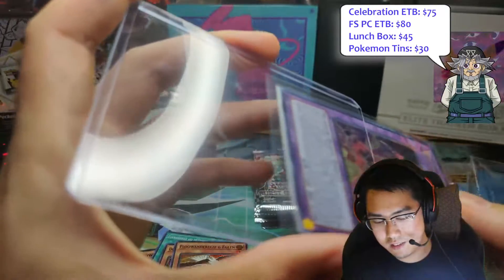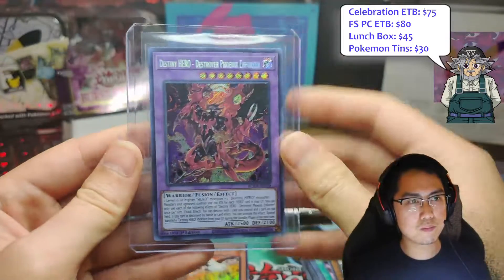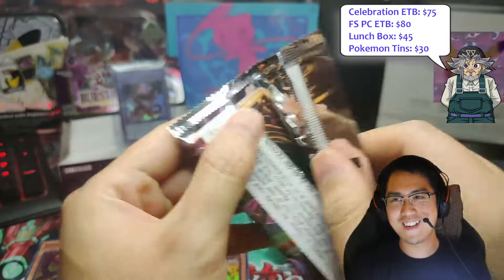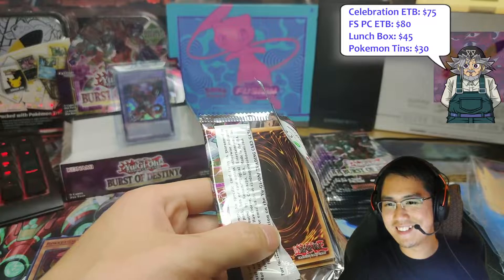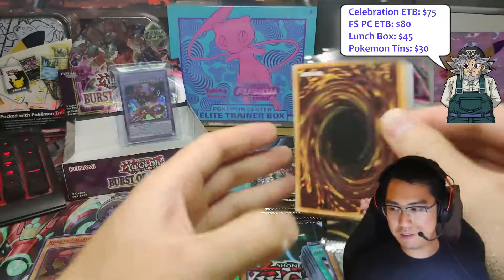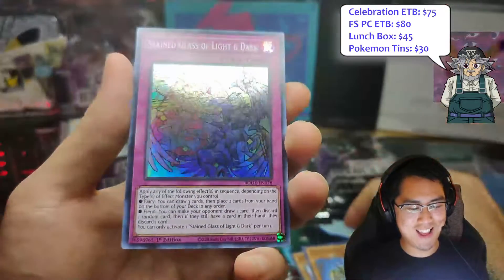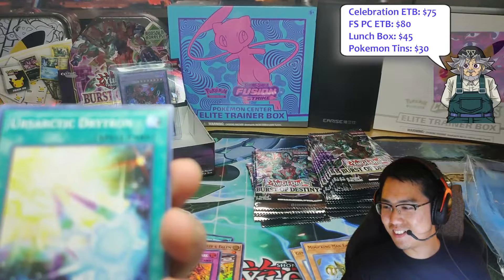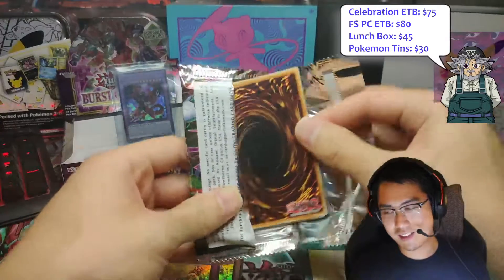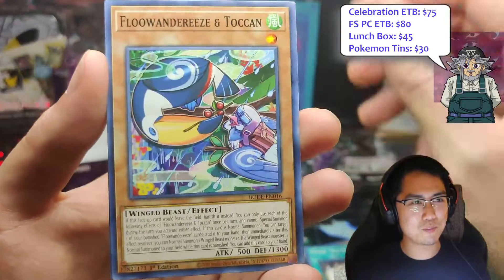Like, next you're gonna tell me there's two starlights in this case. Another bane box — yeah, pretty much another box there. Unless it's a starlight, but yeah, if you want to go again — I'll take the Destroyer Phoenix Enforcer if you hit another Ecclesia. Like, damn, that'd be crazy.